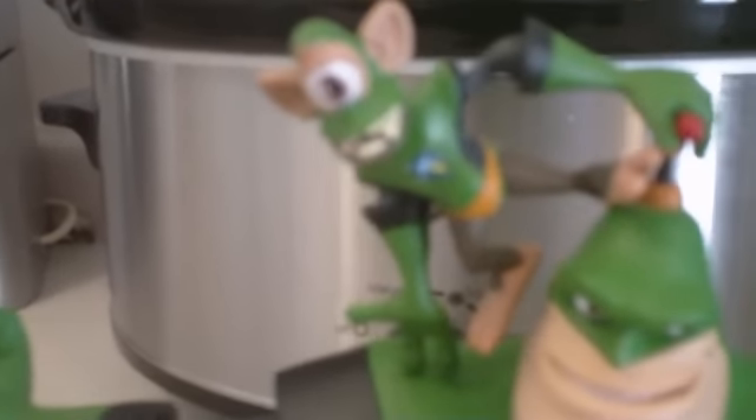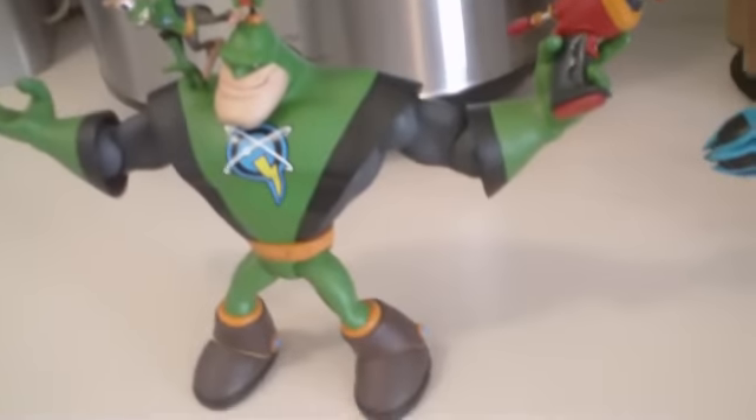He's definitely the biggest of the action figures. He comes with a little monkey named Scrunch, who was introduced in Game 3 from Planet Florona. Basically Quark just likes having Scrunch around, even though I haven't seen him in the games in a while.